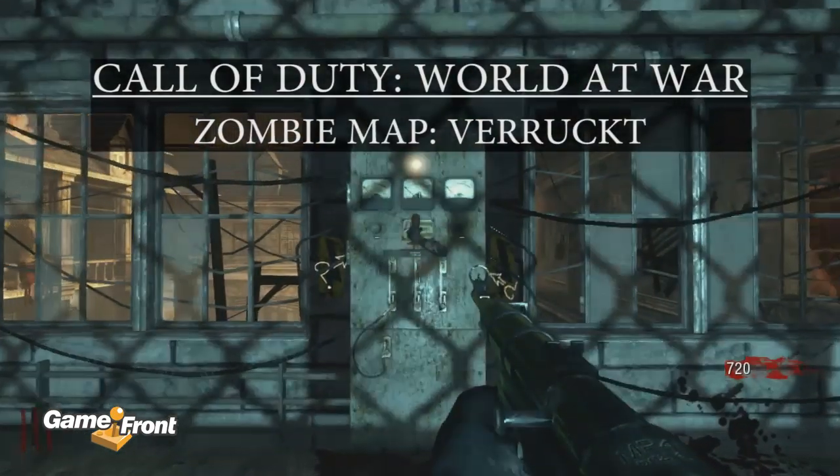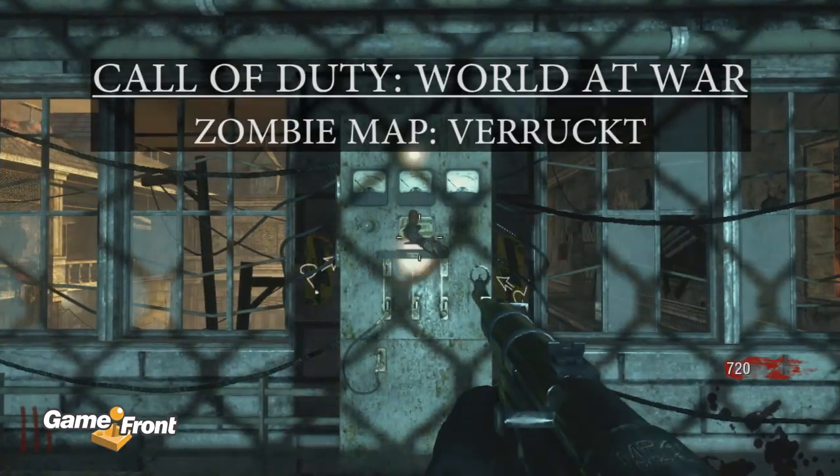Number 9. This is Call of Duty: World at War, the zombie map Verrückt. Right when you turn on the power, the numbers will be said.